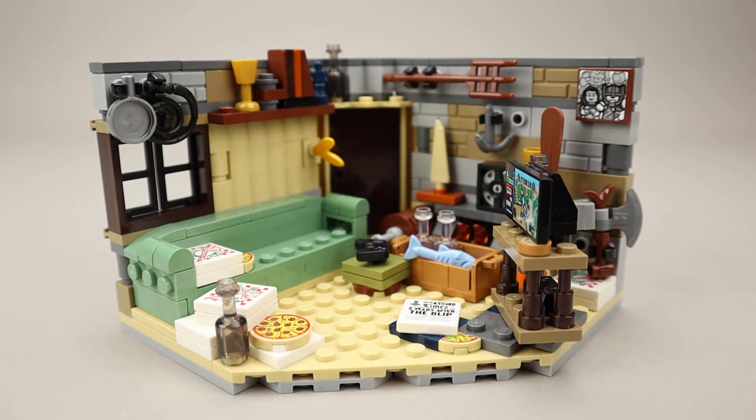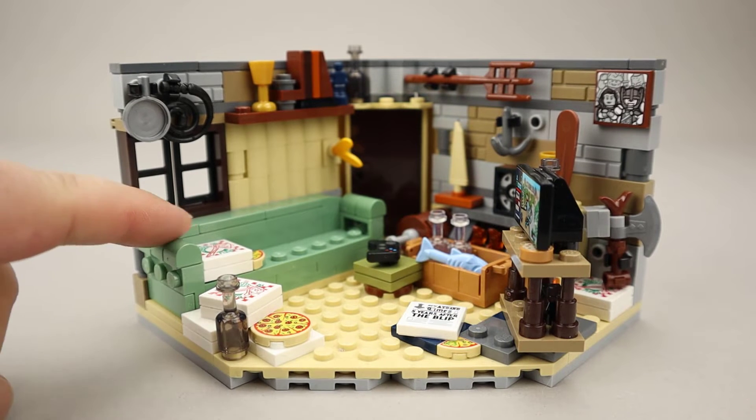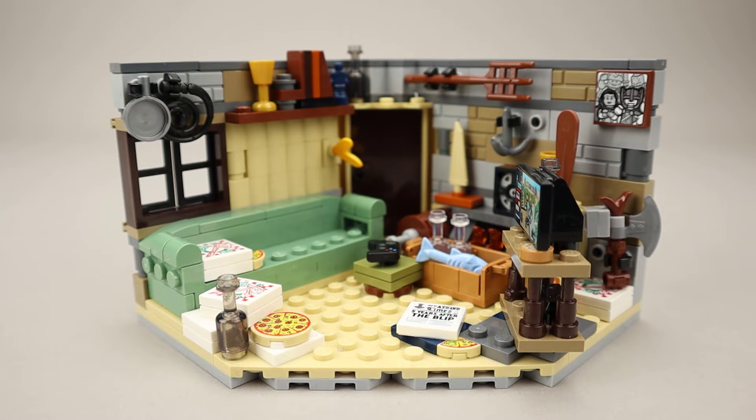There are lots of really cool details in this set, and it makes for a really nice little display scene. This couch done in sand green is nicely brick-built and fits two minifigures very comfortably. Let's go ahead and take a look at the minifigures.